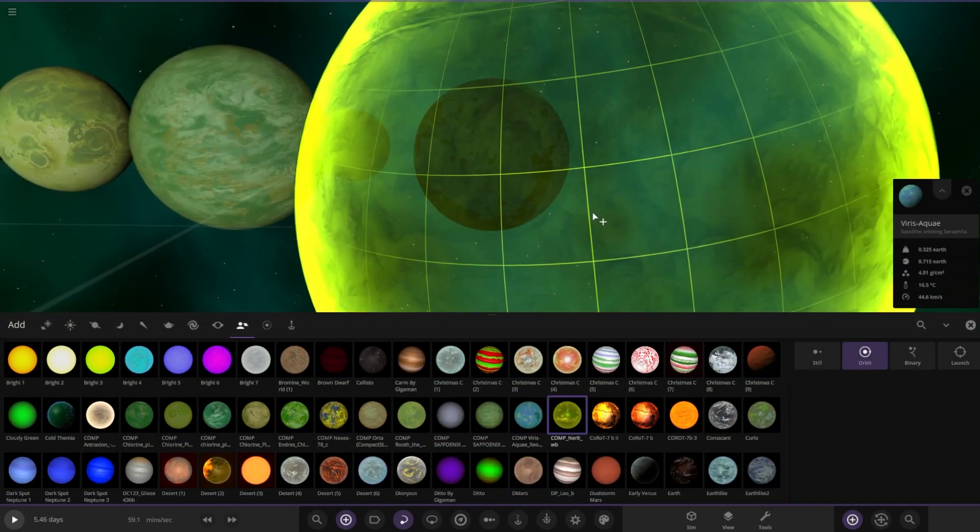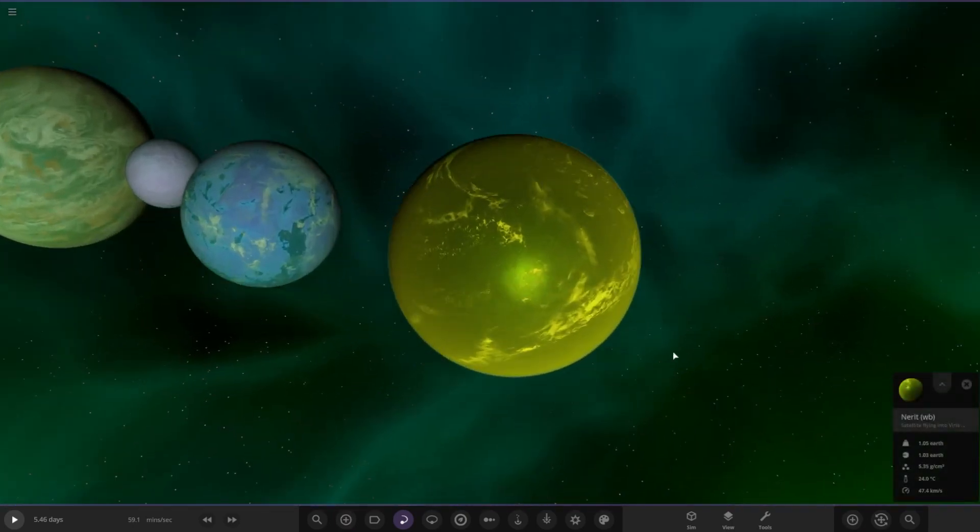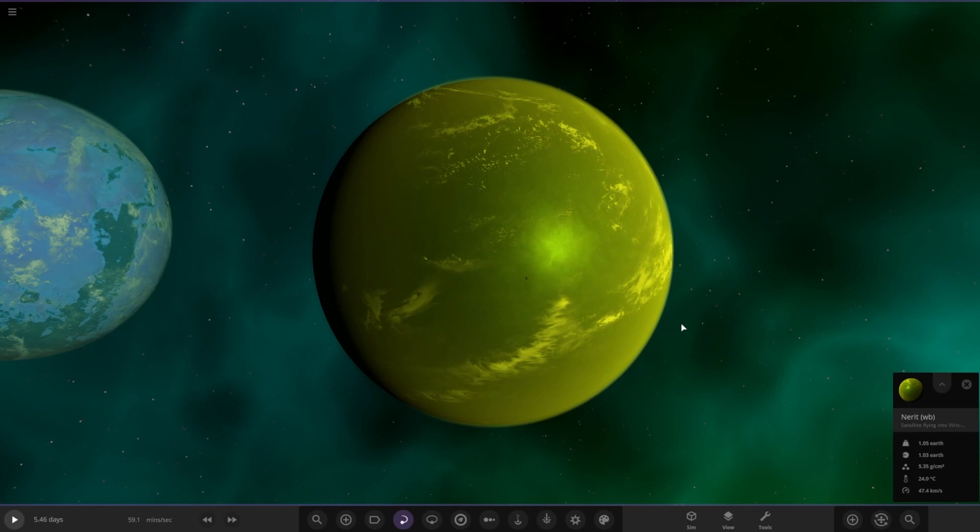Next up we've got WB's, and this is the final submission today - it's tinted as well. Neret is a young exoplanet located in the constellation of Gemini. Although the light from its star is too dim to be seen with the naked eye, the exoplanet is what's known as a chlorine planet - a hypothetical class of planet where its surface is covered in lakes and oceans of hydrochloric acid. Sorry if this planet looks like an eyesore, I'm still experimenting with atmospheres and tints.